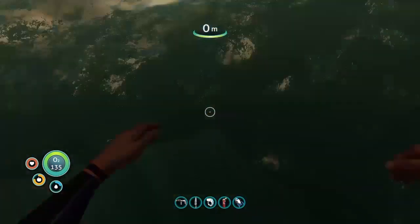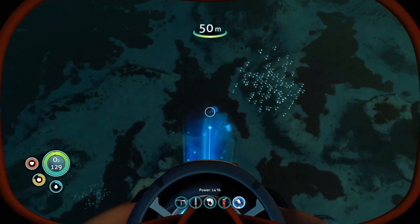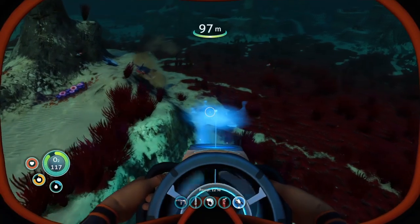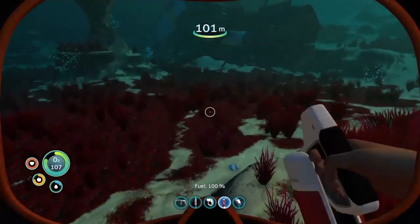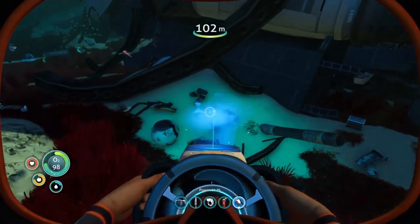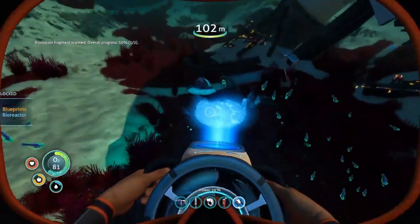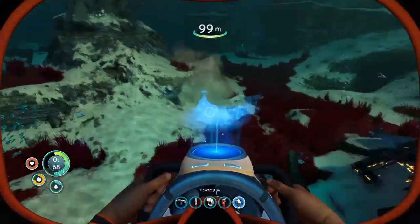There are shadows in the water under the hatch, but I can't tell if they're rocks or aliens. There are weird looking caves nearby. The Aurora was carrying everything needed to build the phase gate — mobile vehicle bays, bioreactors, propulsion cannons. It had a cinema, a zero-G gym, my cafe. I don't understand how we're here now. I don't know why no one's coming for me. Passing 100 meters — oxygen efficiency decreased. We've got a lot of C-MAR fragments here, and bioreactors.